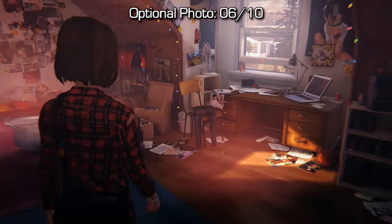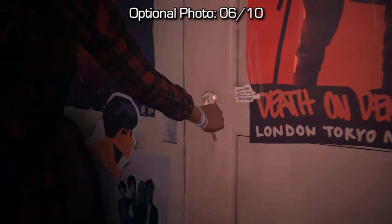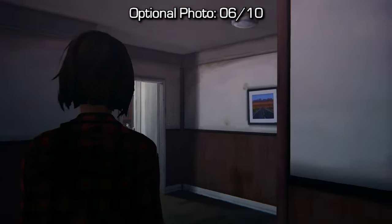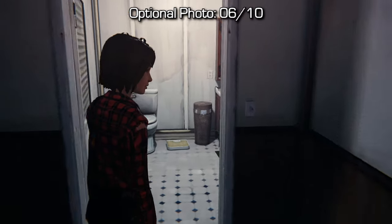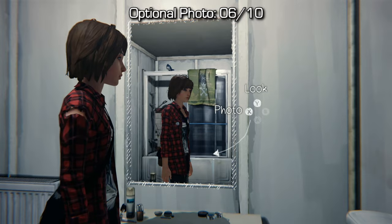A little bit later on in the story you'll wake up and get dressed and you'll be asked to head downstairs, but before you do that make sure you head into the washroom which is available on the right-hand side after exiting Chloe's room. Look in the mirror and then take a selfie and you'll get your sixth optional photo.